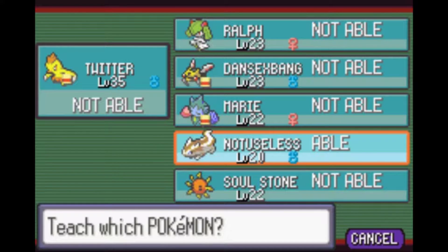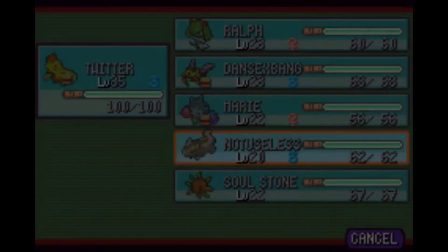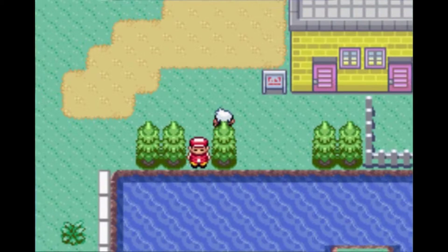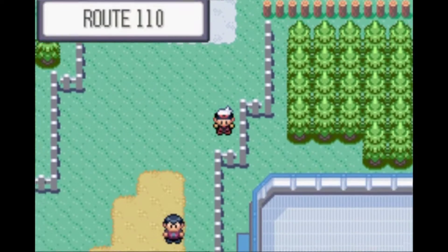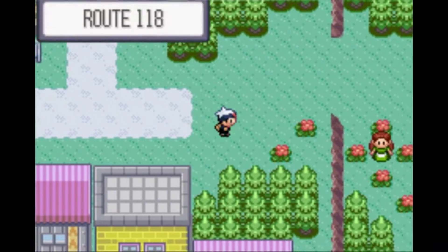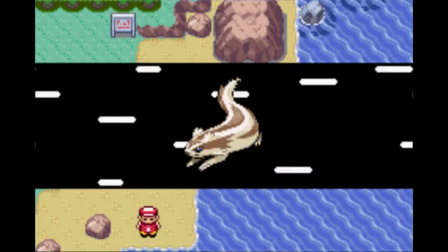In my quest to find Mr. Briny, I figured out that Linoone can learn Surf. Because he has three other TMs, it's going to have to be Secret Power. Secret Power is what allows us to open up a new Secret Hideout. I'm just going to have to live with that. So what I'm going to do first is get the Rod — the Good Rod is on Route 118.